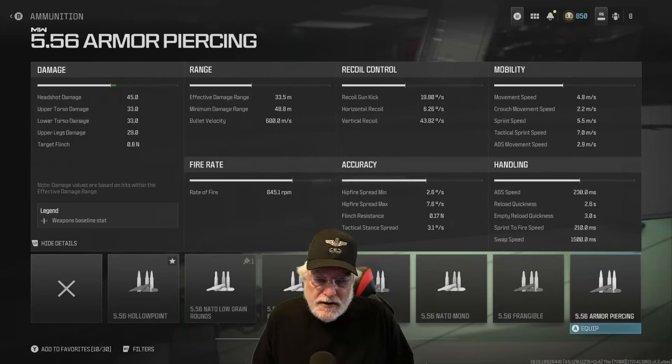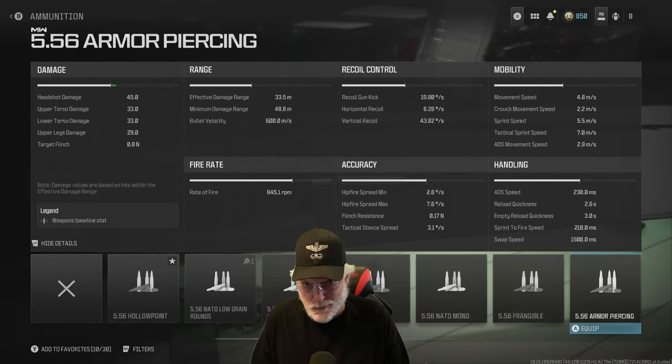Horizontal recoil is almost non-existent at 6.26 degrees per second. It's the vertical recoil that has the high amplitude — at least the number says that at 43.82 degrees per second. As far as mobility, pretty average: 4.8 meters per second. Sprint speed at five and a half meters per second. Tac sprint speed on the quick side at seven meters per second. ADS movement speed okay at 2.9 meters per second — we can work with that. ADS speed though a bit slow at 230 milliseconds. Reload quickness is fine. Sprint to fire speed on the medium to quicker side at 210 milliseconds.